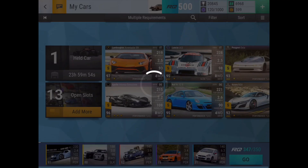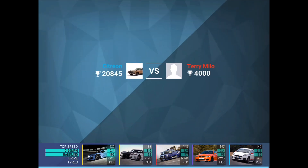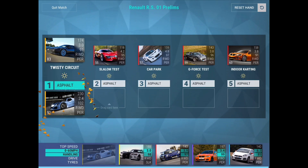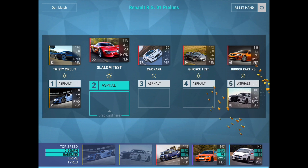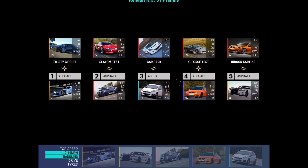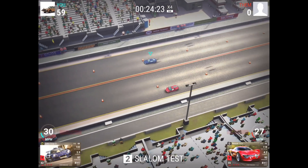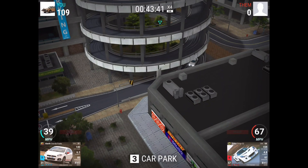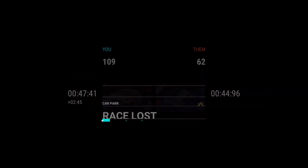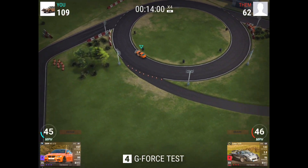Next one - a real person, okay good. Let's just race the top guy and see if we'll be able to beat him. Twisty circuit, indoor karting, slalom, G-force, and car park - that seems like a good way to put all the cars down. The Gumpert I'll always want to put on spots where I can use the 0-60 to take advantage, because if I'm able to use 0-60 it'll give me quite a lot of points against whatever cars they're using. I hope this will be a win but it'll be pretty close.